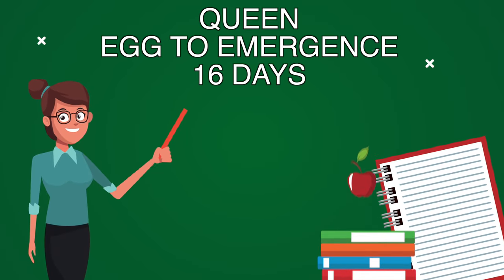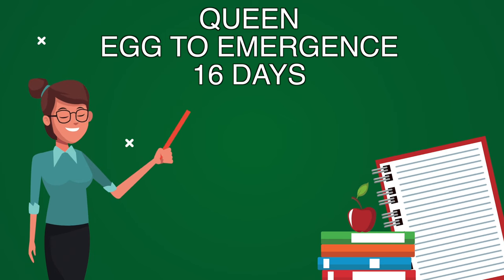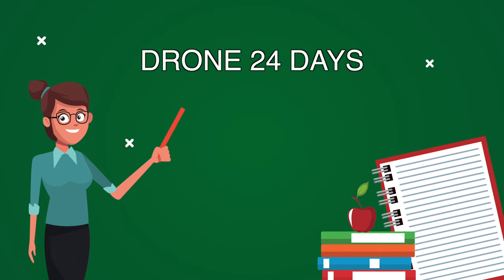Let's talk about the queen development cycle. A queen from the time the egg is laid until she emerges is 16 days — 15.5 to 16 days. For a worker it's 21 days, and for a drone, the male bee, it's 24 days. So the queen is a lot faster in emerging after the egg is laid.